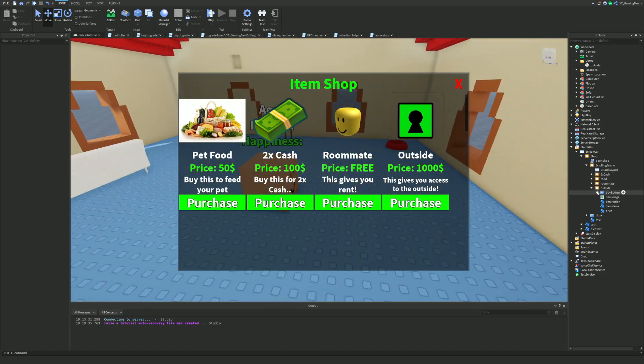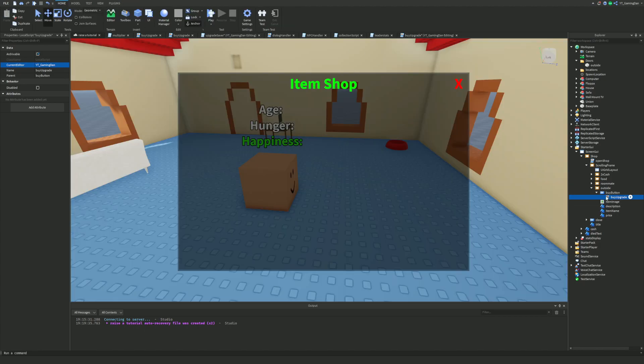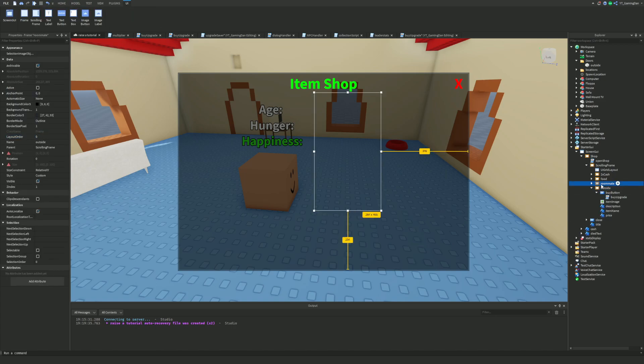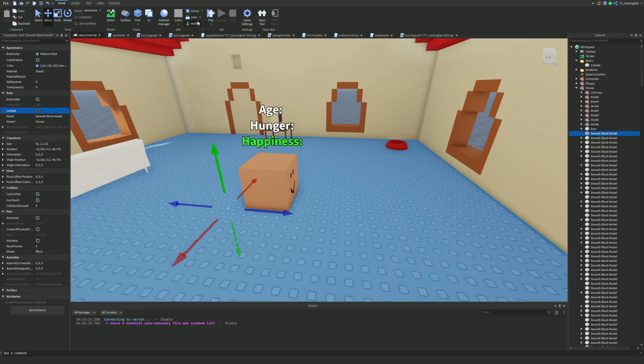We've now got our outside upgrade — it costs 1,000 and gives access to the outside. I'll hide the shop again and set the buy upgrade price to 1,000. Let me do a quick test run to see if this saves. It seems I hadn't made the shop visible properly, but after fixing that, let's test it out.